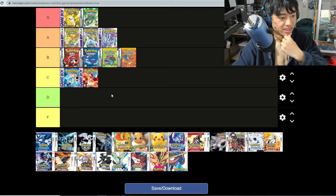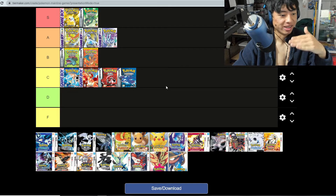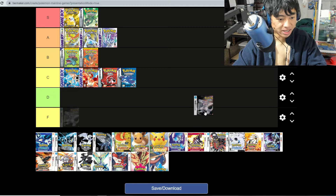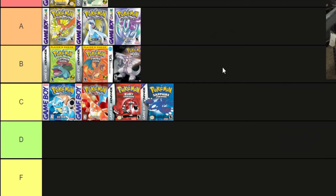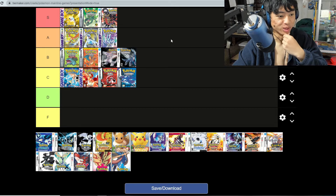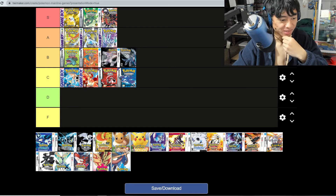We'll consider C tier to be basic — not bad but not too good either. After Ruby and Sapphire, Fire Red, Leaf Green, and Emerald came Diamond and Pearl. I actually like Diamond and Pearl — I'll put these at B tier. But Platinum is S tier though. Platinum is the full experience. I kind of miss when Pokemon released that third game of the series like Platinum, Emerald, and Yellow. Platinum is beautiful — it's so complete.